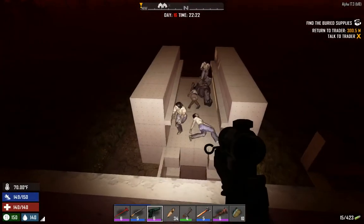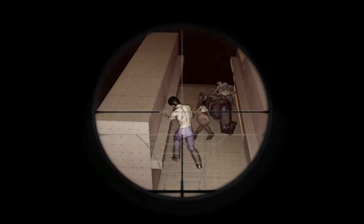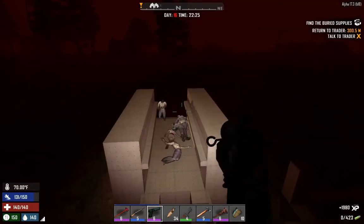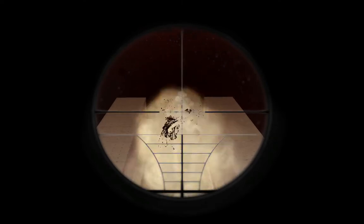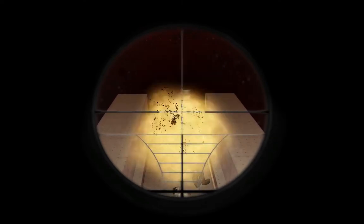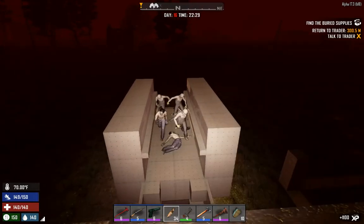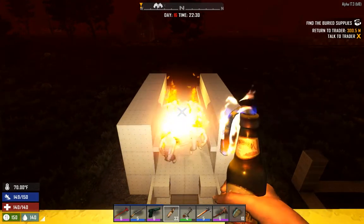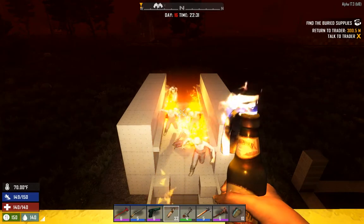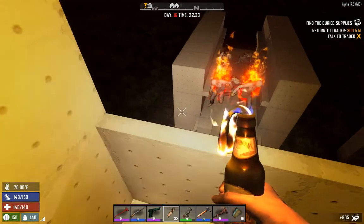We have a bunch of stuff still to sell to the traders, and since we now have access to Secret Stash we may go on just a trader tour tomorrow. We're completely out of oil but we have a decent stock of molotovs and a decent stock of repair kits.